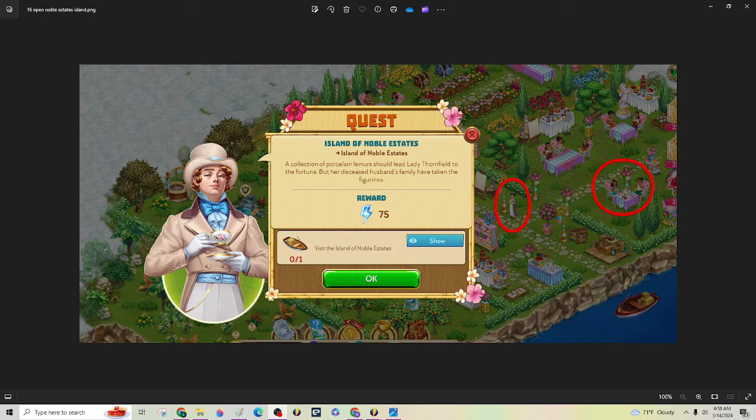After you finish the quest, you've got to set this table. So you've got to pick the vanilla, get it drying, and make some tea — you'll have been given the stuff to start making tea. As soon as you start making tea, you'll get a tea set where you can come over and set this table. Once you set that table, it's going to trigger you to come talk to this girl right here, and that's how you get the Island of Noble Estates open.